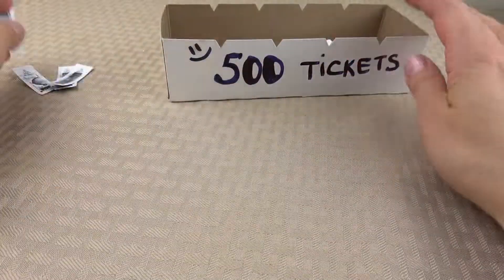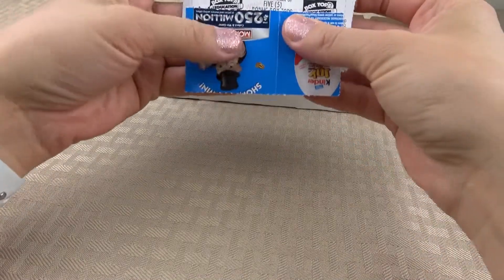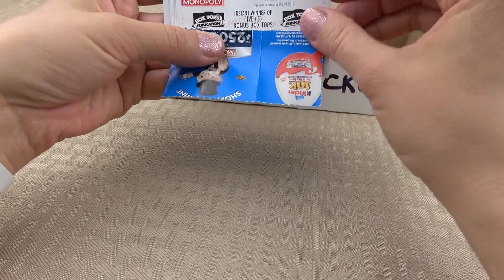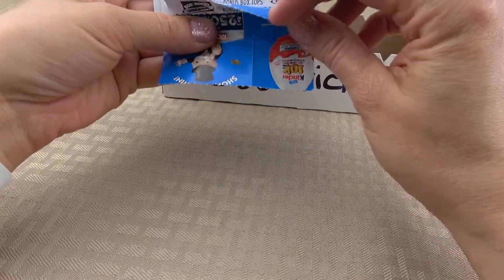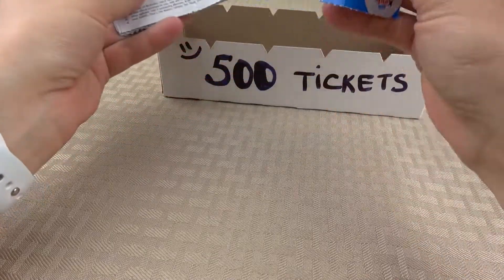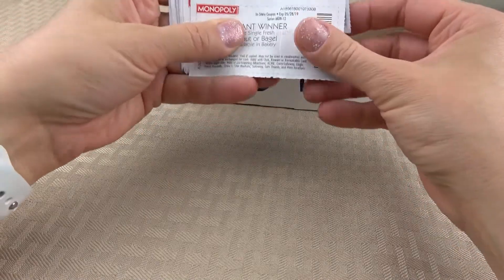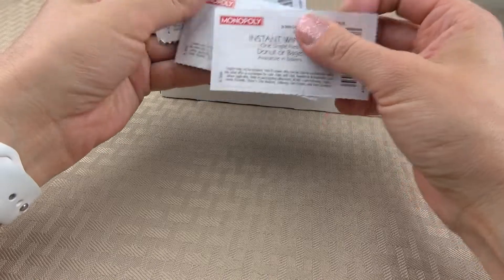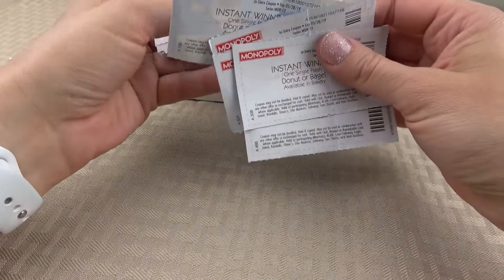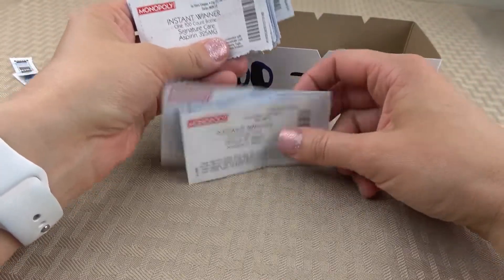Let's see what I got for the instant winner prizes. I have five box tops and I got two tickets for those. I got some donuts or bagels — one, two, three, four, five, six. I got six donuts or bagels, just enough for my family.